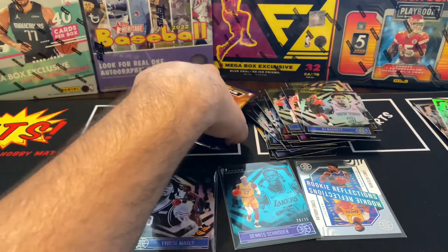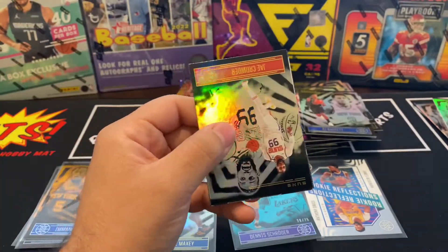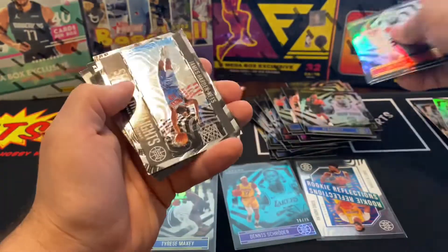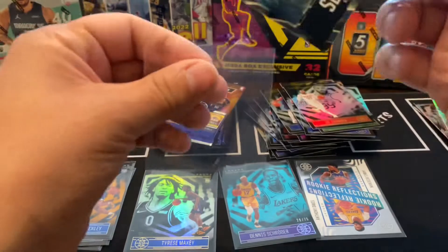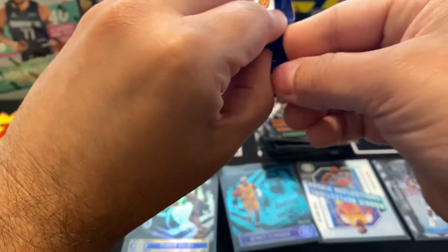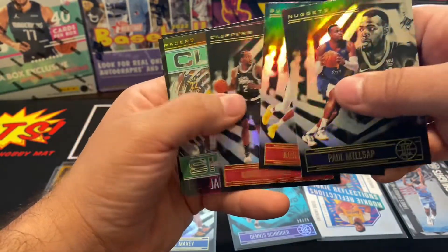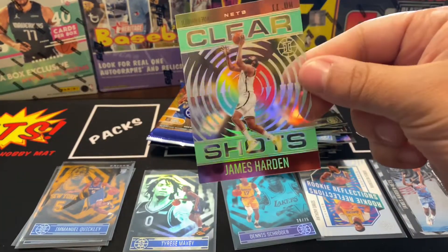All right, so that's what we got with the value packs. Let's see what we get from the blaster. You get that numbered shooter out of 75, so that's pretty cool. Jay Crowder, Marcus Smart, Rajon Rondo, and we got a season highlights booklet — James Harden — not bad! Christian Wood, and more Stevens. Paul Millsap, Malachi Bridges. Kawhi Leonard — we got a Clear Shots of James Harden on that — it's a green parallel. Pretty cool.